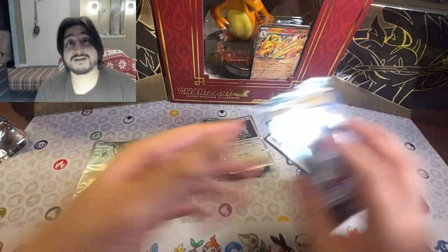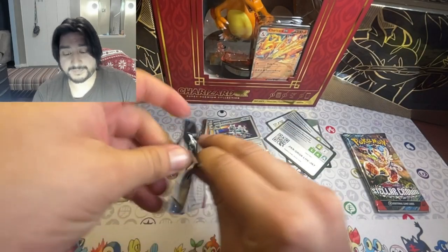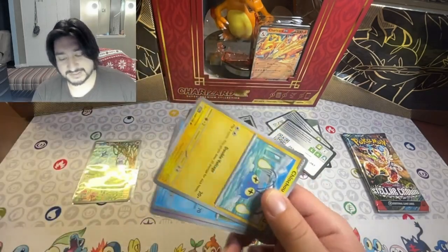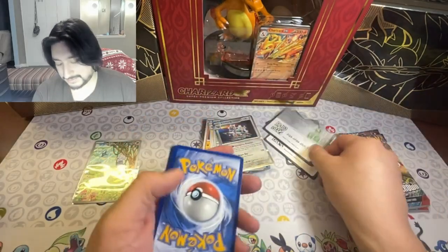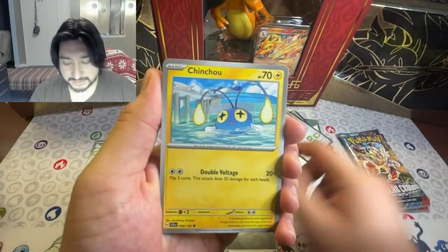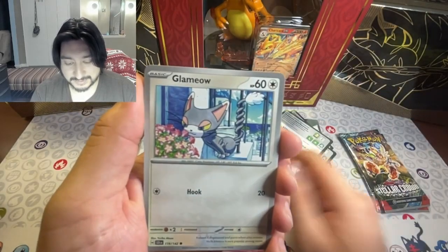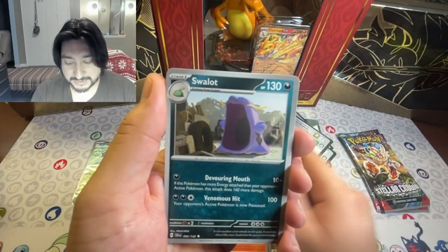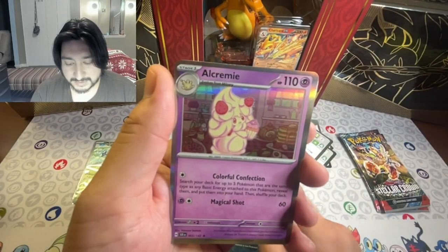Alright, halfway there. Let's keep going. Metal Energy. Chinchao, Trituga, Spartha, Glamiao, Ayaberry, Fritzram, Swalit, Plus Fleur, Swalit, and Alchemy.